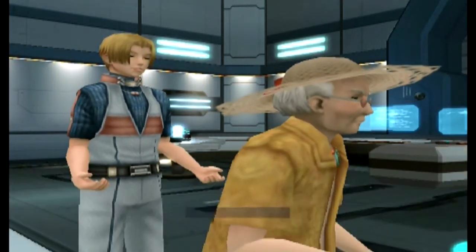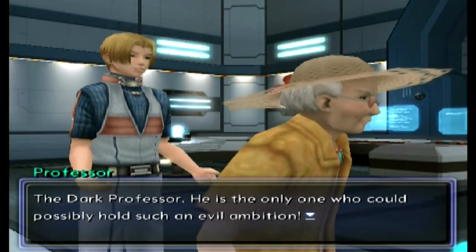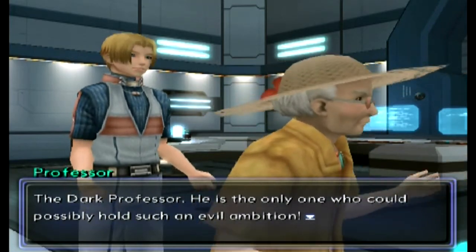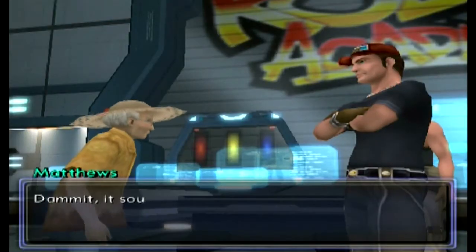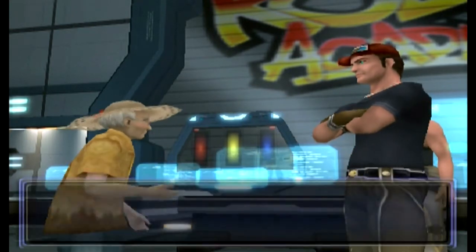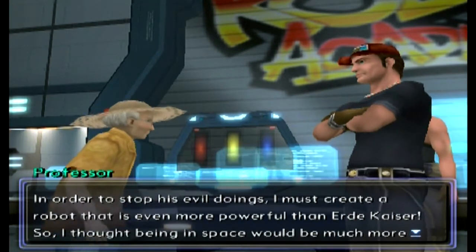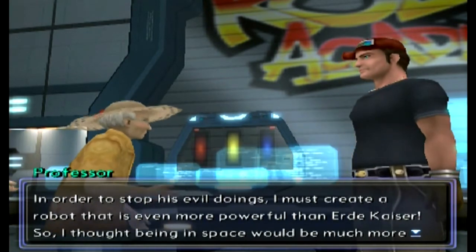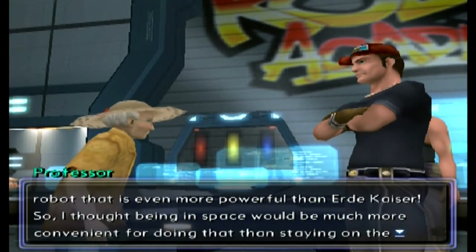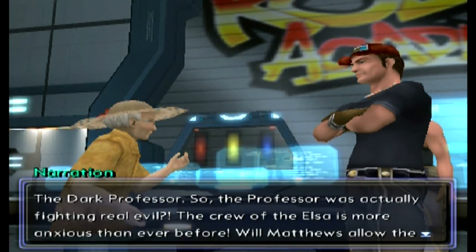The professor replies: 'In fact I do have such a reason.' He explains there is a 'Dark Professor' — the only one who could possibly hold such an evil ambition. Matthews: 'Damn it, sounds like we've gotten mixed up in trouble again.' The professor continues: 'In order to stop his evil doings I must create a robot even more powerful than Ur'day Geyser — so I thought being in space would be much more convenient for that than staying on the Foundation.'